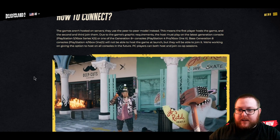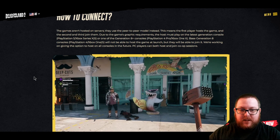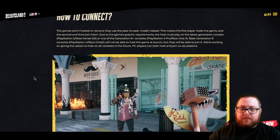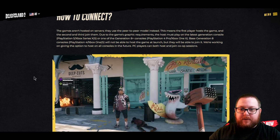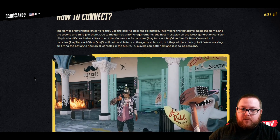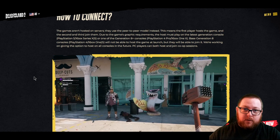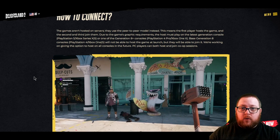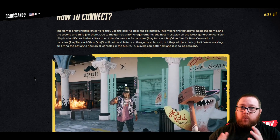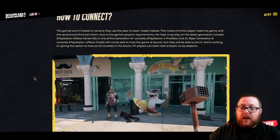The first player hosts the game and the second and third join them. Due to the game's graphic requirements, the host must be on either a PlayStation 5, Xbox Series console, PlayStation 4 Pro, or Xbox One X. If you are on a regular PlayStation 4, Xbox One, or Xbox One S, you will not be able to host a game — you'll only be able to join games.